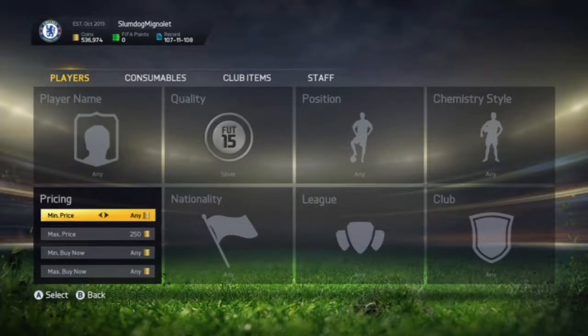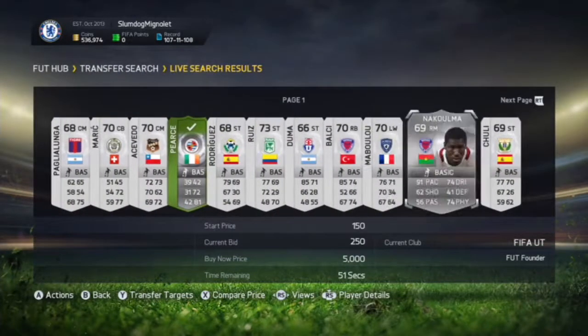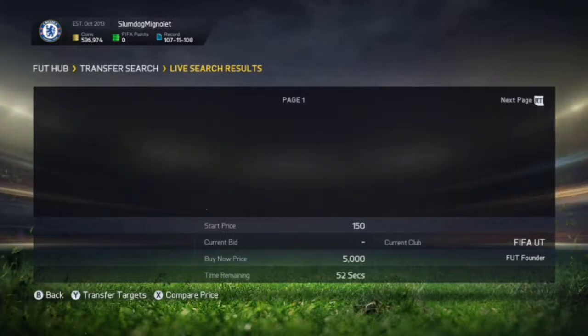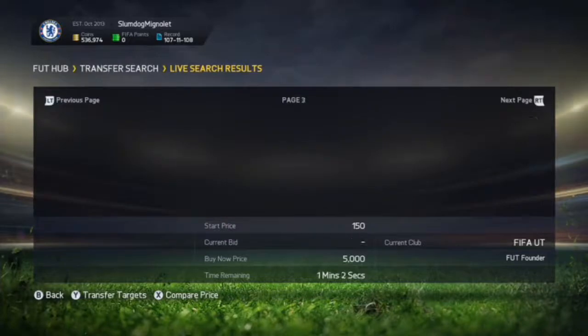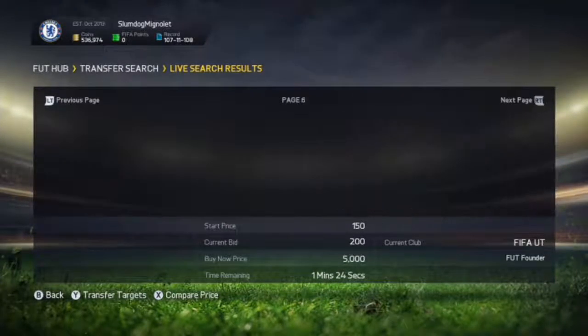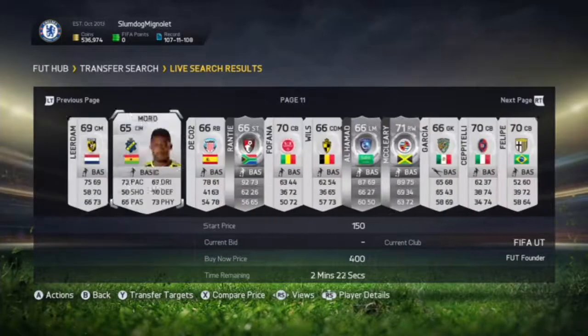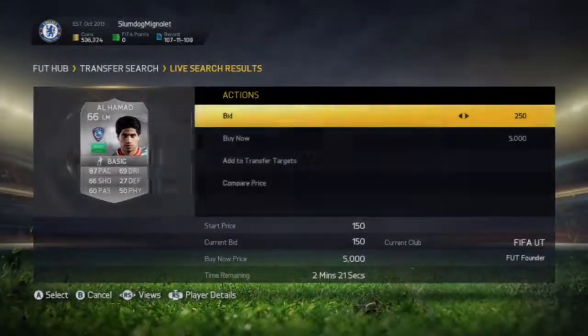Just keep flicking through the market — it'll be fine. Set it to around 200 to 250 coins max bid. Skip through the pages until you find a couple of good targets. You'll notice there are lots of people doing this method, but you can still find players with a 250 coin bid on them.